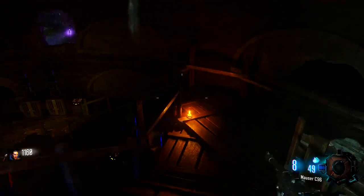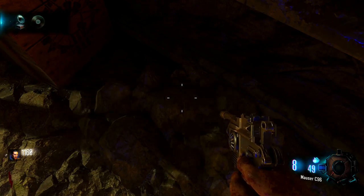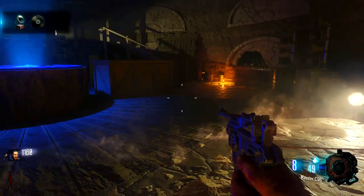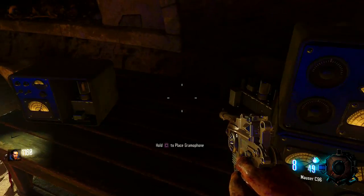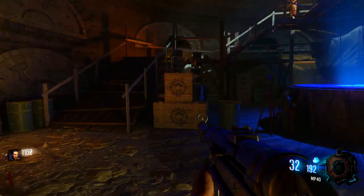The gramophone is downstairs in the excavation site — it is always located right here. Hold square to pick it up, and I will just throw it on the table right next to us to open up the actual excavation site itself. After you do that, pick up the gramophone again so that you have it in your inventory.